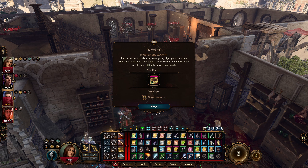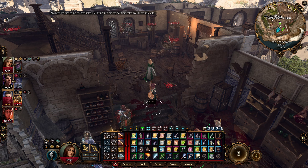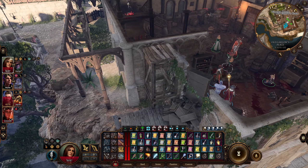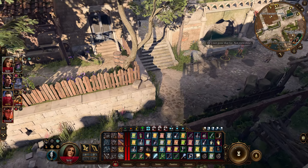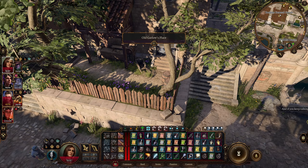Rare to see such good cheer from a group of people so down on their luck. Still, good cheer is what we received in abundance when we told them of Ethel's defeat. We got Semblance of Fae — advantage on intelligence, wisdom, and charisma saving throws. That might be good for Karlak, since barbarians are generally not very good at that kind of thing. Or do I want to give it to somebody who's already very good at it to ensure they pass? There's a couple ways we could go about this.